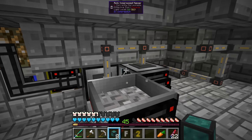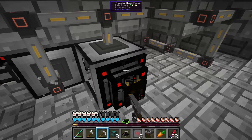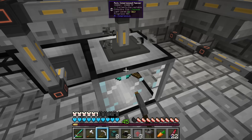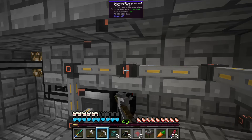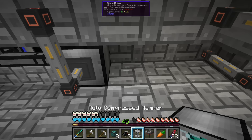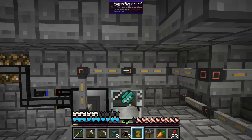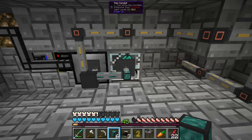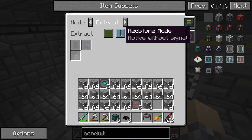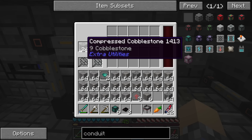The greatest thing about these item conduits is you can set them up without taking up any additional space. We'll break this down and place the auto compressed hammer right next to this machine. Then we get that power plug back in. These can both occupy the same slot. I need to click on this — extract without redstone signal, and then insert, and that should start working.